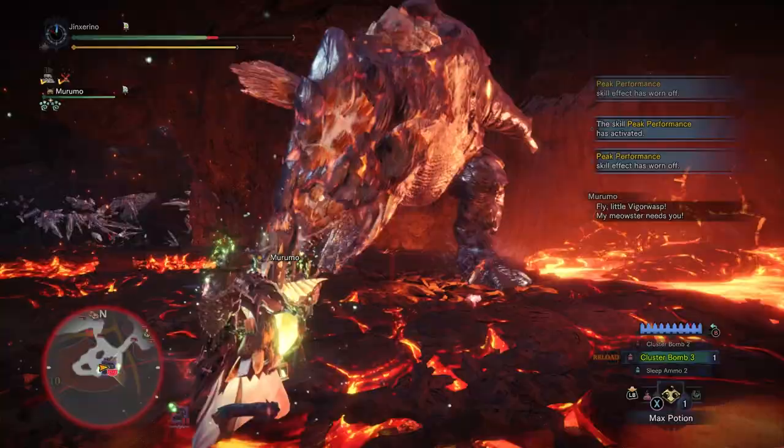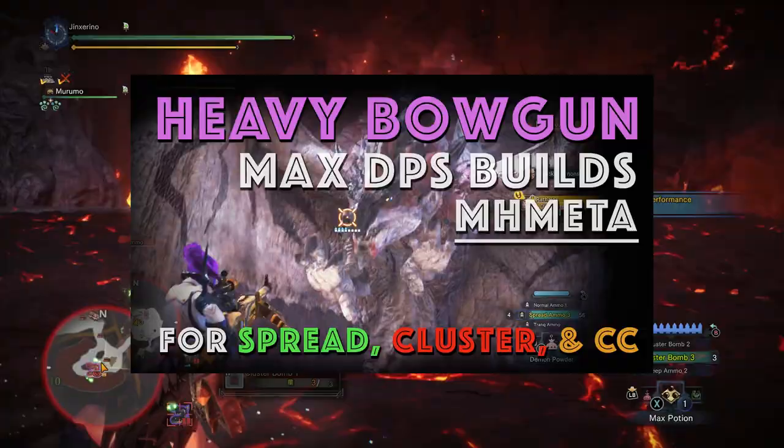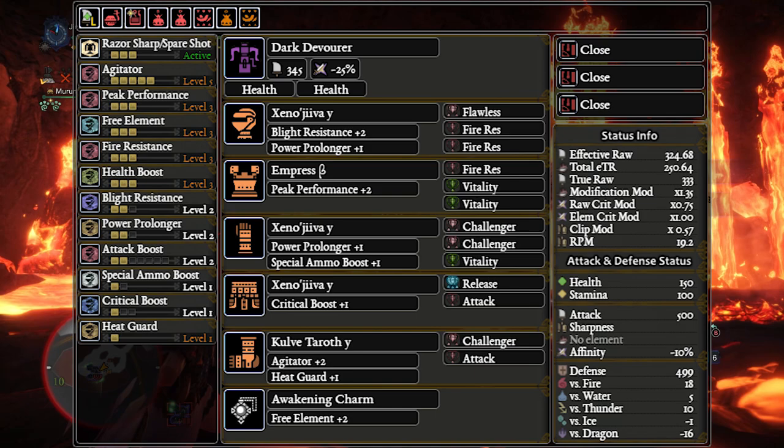You can just do regular cluster strats if you're already familiar with them. With decent special RNG, you can cluster, trap, cluster, trap, tranq, cluster and he'll normally be captured — especially if you use the Dark Devourer cluster set from our meta heavy bowgun video. However, for the particular strategy we're going to recommend in this video for consistent sub-3-minute hunts, you will be using this cluster set.